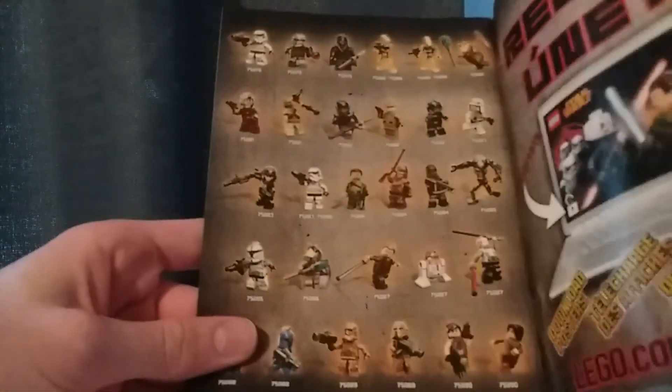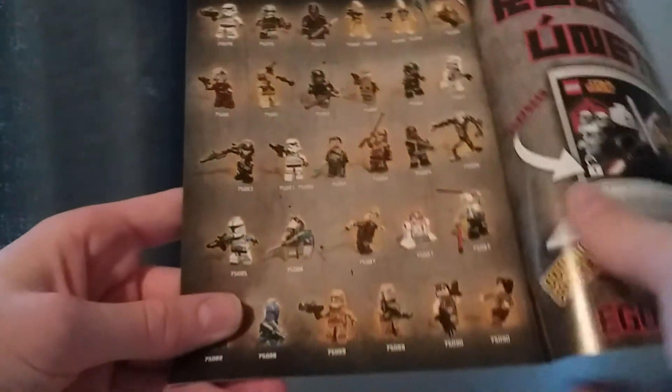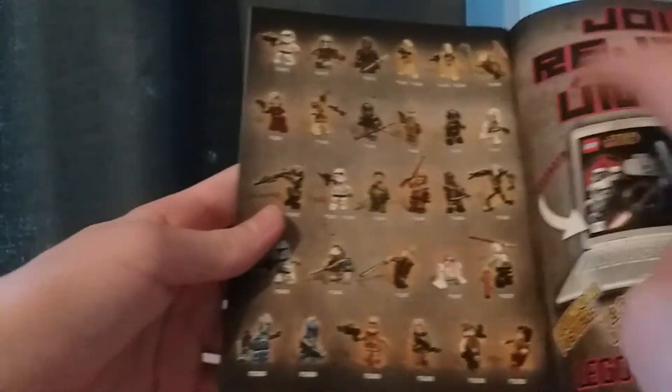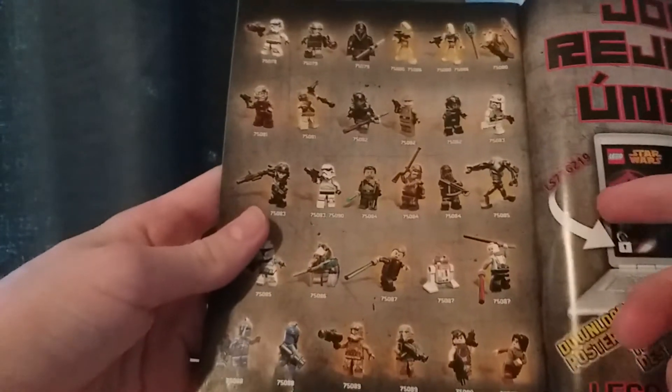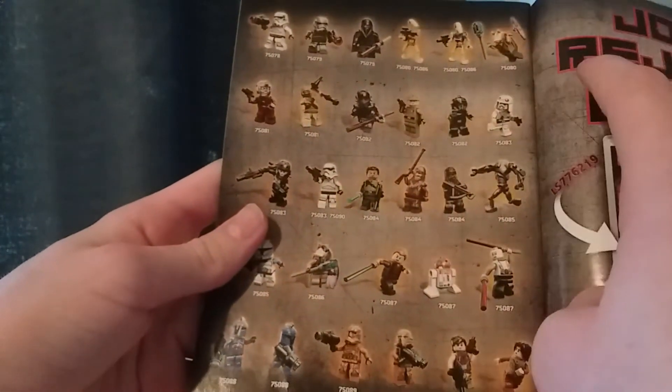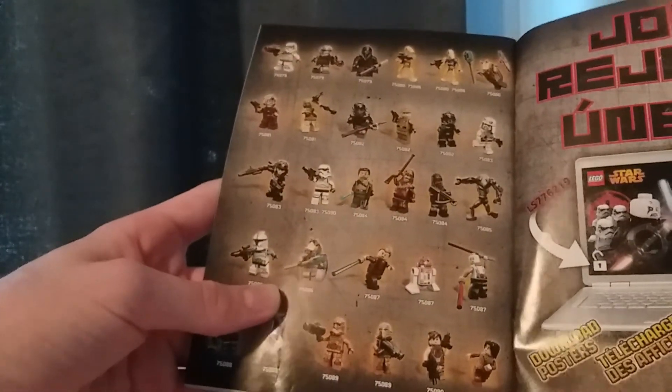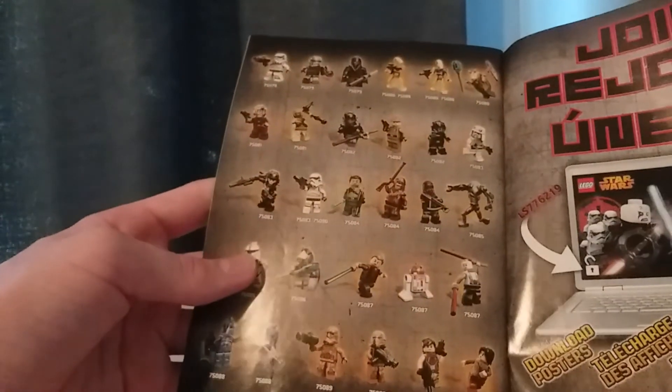The instructions are like a small pamphlet, which at the back has a checklist for the minifigures of what I think was the January wave of 2015. I own all the battle packs except the Senate Commander one, and I own the T6 Skyhopper and the TIE Advanced. There's not really anything else from this wave that I care for other than the Senate Commando's battle pack.